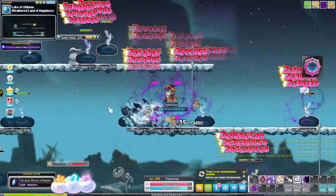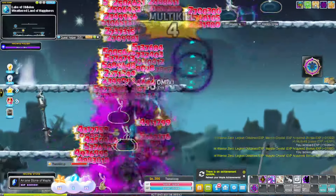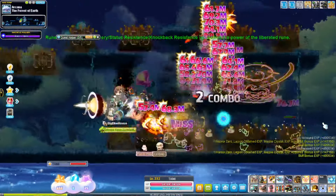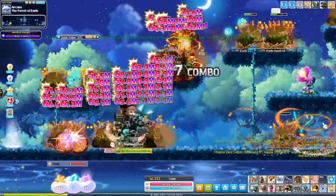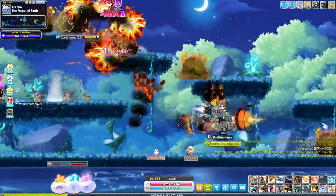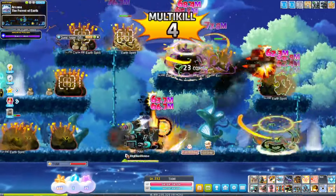Once you reach level 200 you are able to access a series of maps known as the Arcane River. As you level up and progress through the game you'll be able to unlock further regions within the Arcane River. These maps utilize a new stat that you'll be able to access known as Arcane Force.